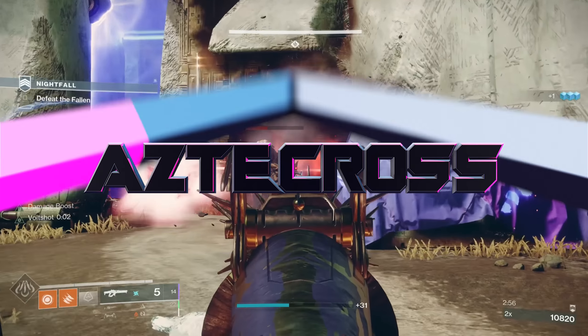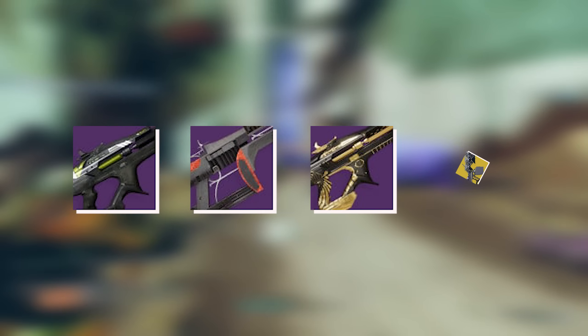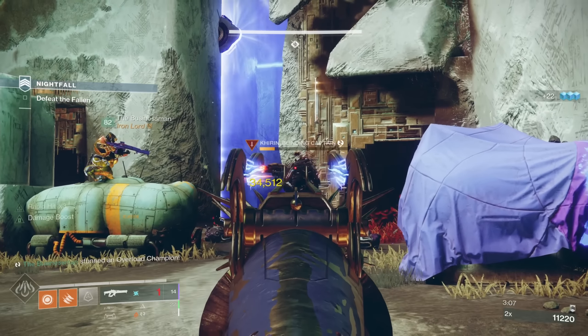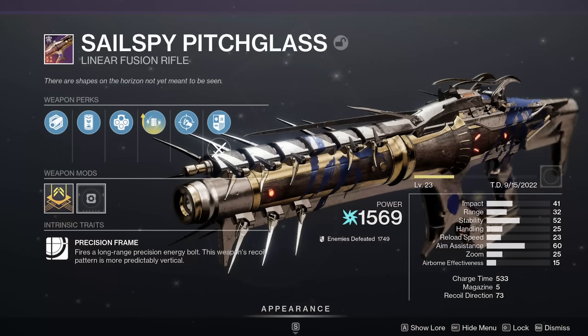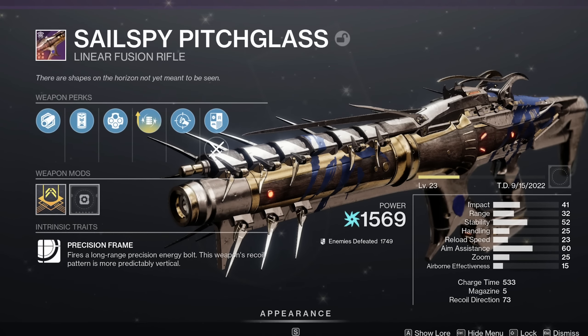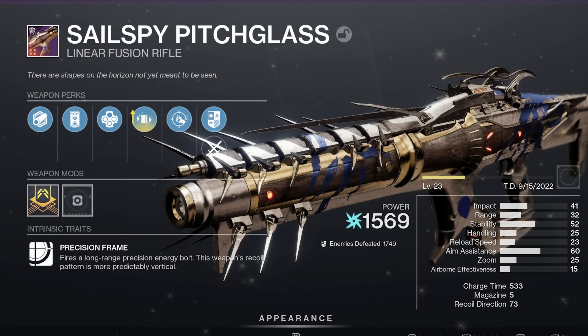I know all the attention is on other linear fusion rifles in the game, especially Taepan. You also got Cataclysmic from the Vow of the Disciple Raid, Reed's Regret, hell, even Sleeper. But what if I told you that the seasonal linear fusion is actually one of the best in the game, and that is Cell Spy Pitch Glass. This linear fusion rifle, which deals arc damage, is one of the stickiest linears I have ever used.